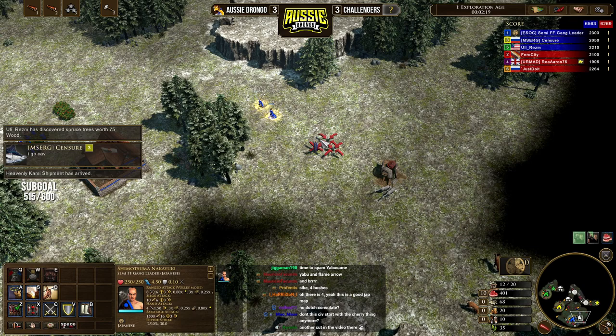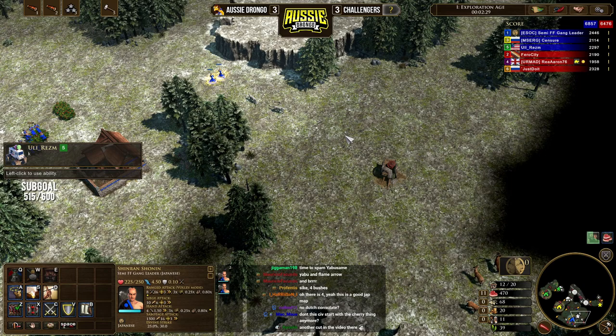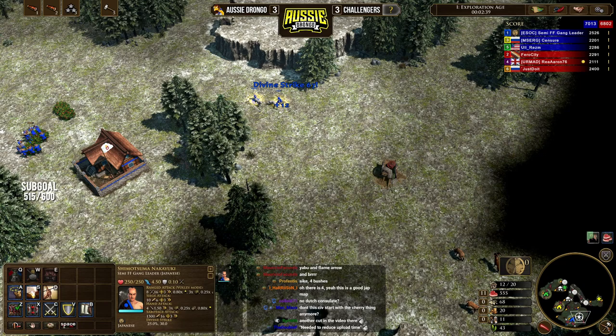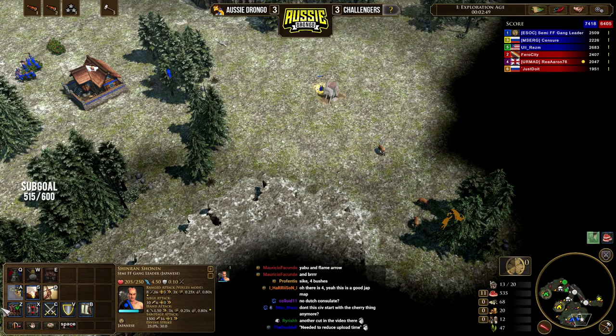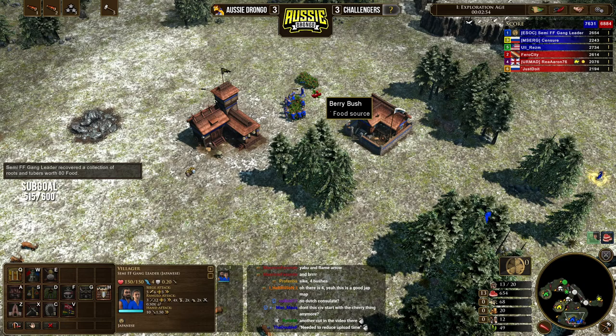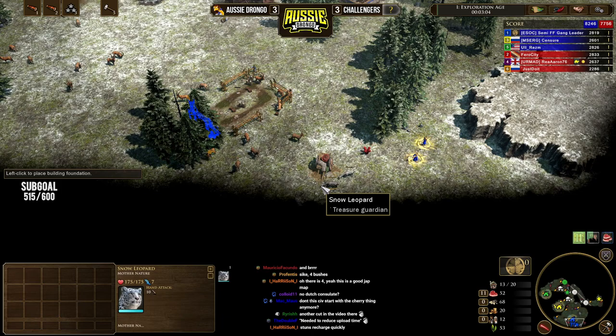We've got two really nice treasures down here, so we're going to use our explorers tactically. Our ally says he's going cav — he's the Russian player, great. We're going to bring the explorer out to the edge of the map — about here — and shoot that guy. We can actually shoot this second guy as well. We got the divine strike. Now because we've got the Portuguese consulate, we only need 680. Because we've only used one of our stuns, we can go down and take this treasure without waiting. If you stun both of them it would have taken quite a lot more time. We picked up that treasure and we're going to go to Shogun Shrine and drop it right down here among this hunt.